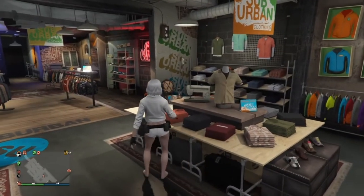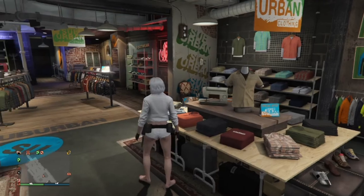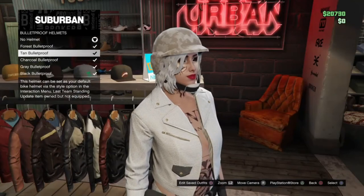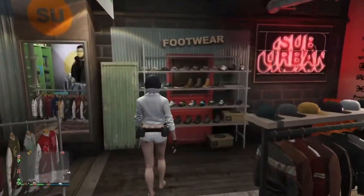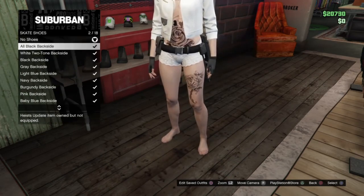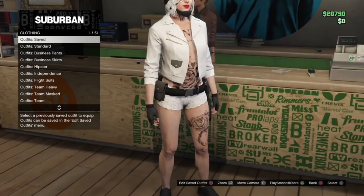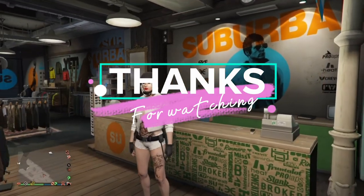Go ahead and save this outfit and you can accessorize your character. I added some glasses, face paint, a helmet, and shoes to get an all-white try-hard look. If this video helped you out go ahead and leave a like and don't forget to subscribe.